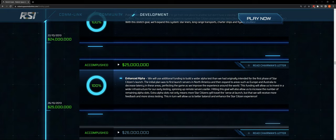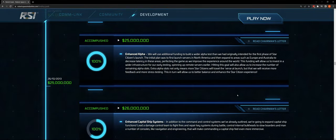At $25 million: an enhanced alpha. We will use additional funding to build a wider alpha test than originally intended. The initial plan was to first launch servers in North America and then expand to Europe and Australia to decrease latency, perfecting the game as they improve the experience around the world. They've done that. They've got plenty of alpha slots — they just need server meshing.